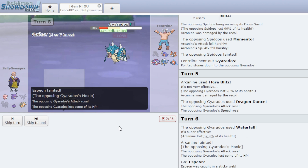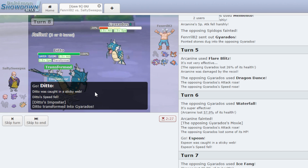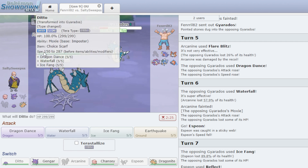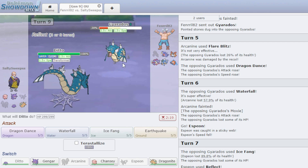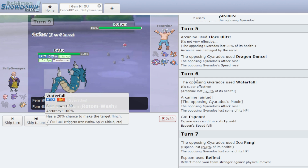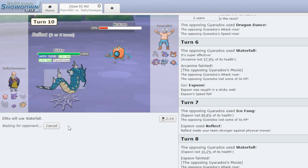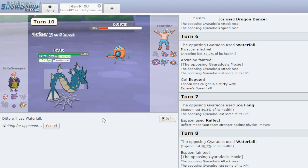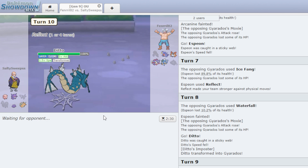Espeon dies, Gyarados gets the Moxie boost. I go Ditto — and I realize I copy the Speed boost rather than just gaining the drop. With Choice Scarf I definitely outspeed. I Waterfall and look at that damage — it's crazy. The only issue is we have 5 PP. Five shots of Waterfall at 2.5 times Attack — now 3 times Attack — is ridiculous. I don't care if I can't sweep the whole team, it'll do enough.